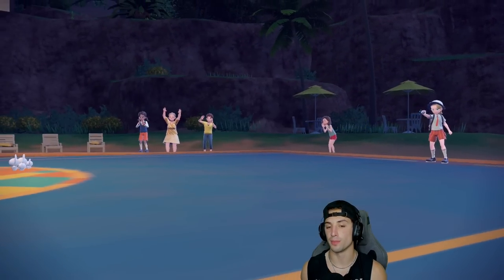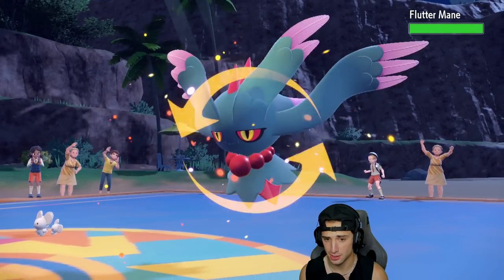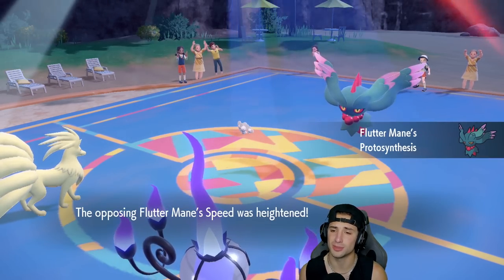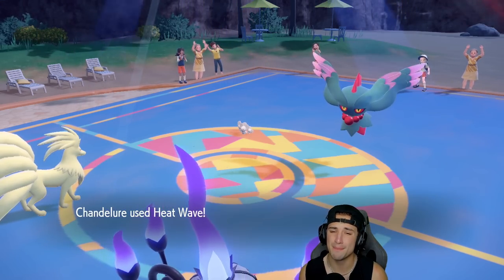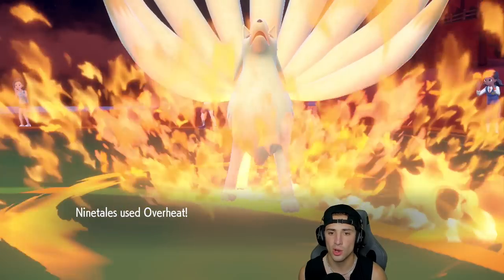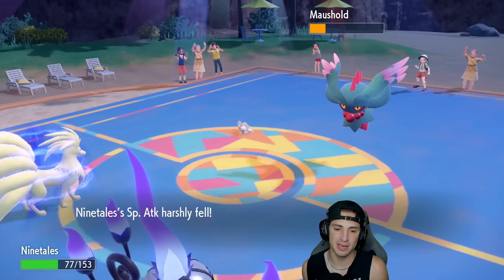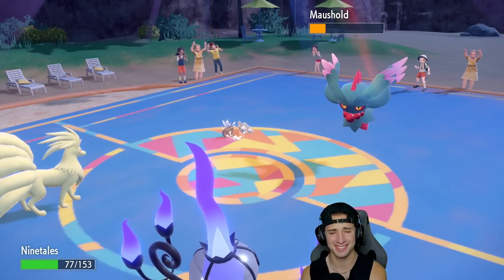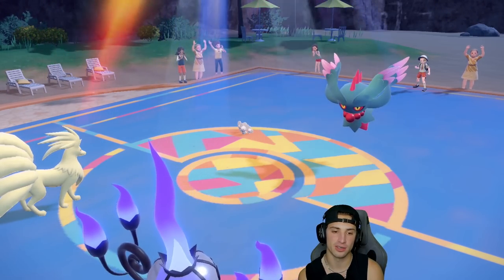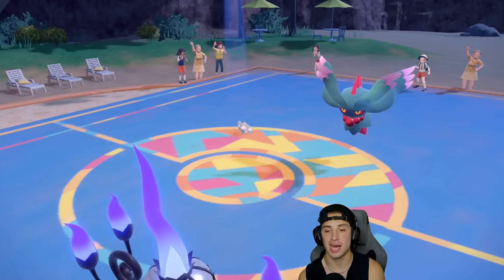They end up withdrawing Ogerpon — I don't mind, I've got Heat Wave thriving here. They're going into Fluttermane. Trick Room is out and about. Primal synthesis popping — you're boosting your speed in Trick Room, which is a big no-no. I'm missing Heat Waves again but at least it hits Mamoswine slot. Overheat gets cooking but it's not KOing — if I would have landed that Heat Wave, come on man.